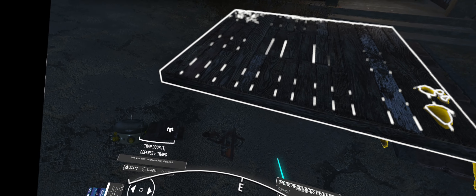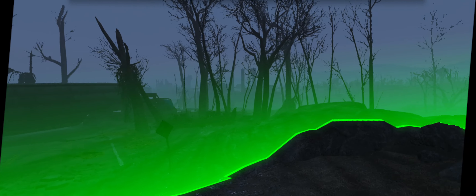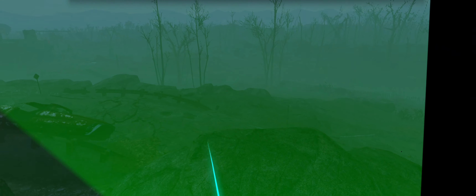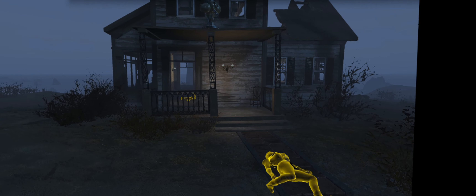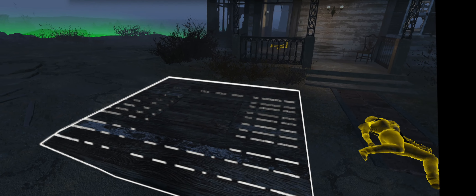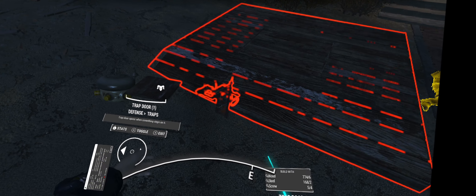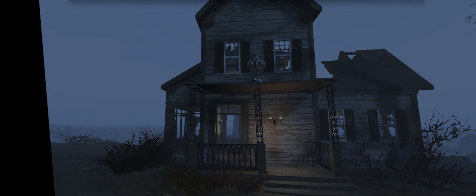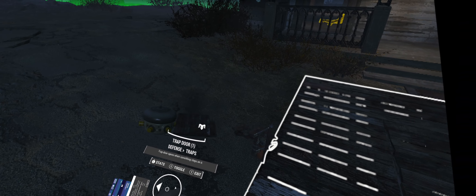Trap door opens and something steps on it. There was a trap in the driveway, but it doesn't do anything. When you scrap a car, you only get steel. I can build this, but I don't know if it adds any defense — I don't think it does, because it doesn't say that it does. So that's probably not the answer. I guess the real answer is we need to go out and get some more stuff, which is what I did want to do.